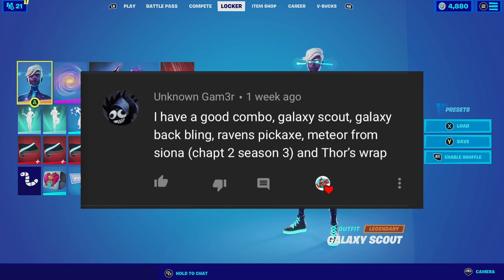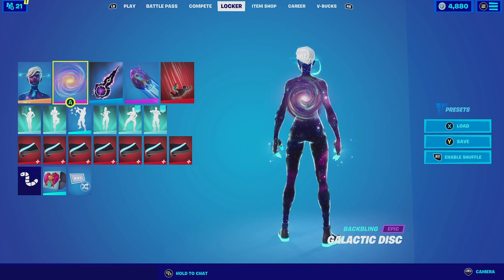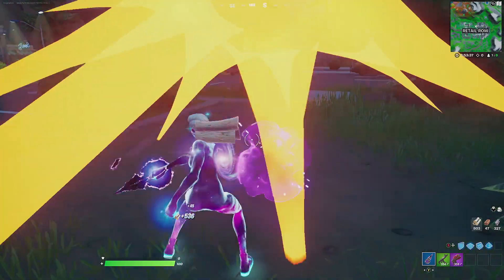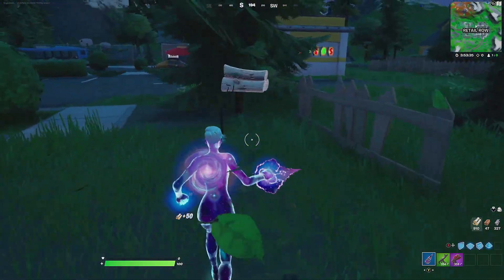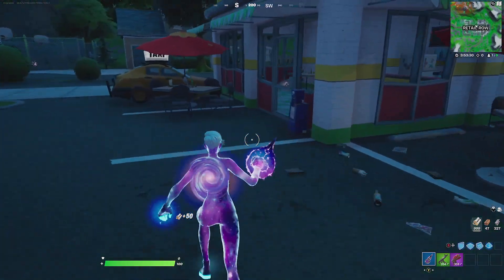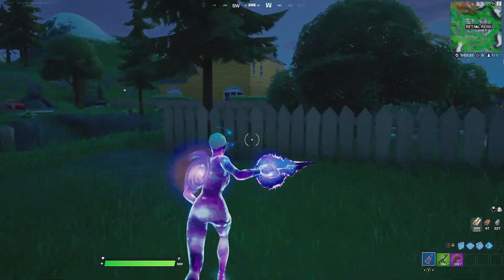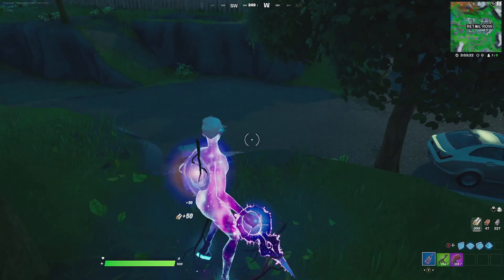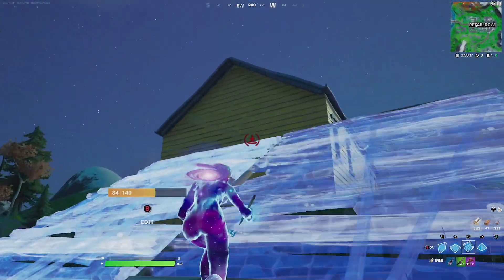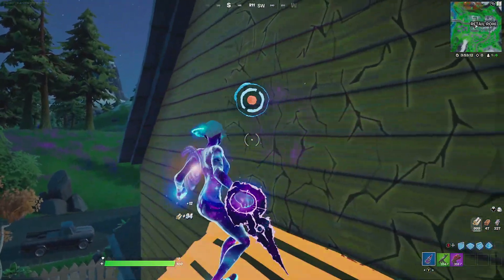For the first combination we have the entry from Unknown Gamer. Unknown Gamer goes with the Galaxy Scout, and for the back bling he goes with the Galactic Disc. The back bling actually looks like it belongs to the same set but it's from a different set — it matches perfectly because the spiral of the Galactic Disc matches with the galaxy body that the Galaxy Scout has. For the harvesting tool he goes with the Astral Axe, which you could obtain during this season, so hurry since the season ends today. The Astral Axe has a galactic feel similar to the outfit.